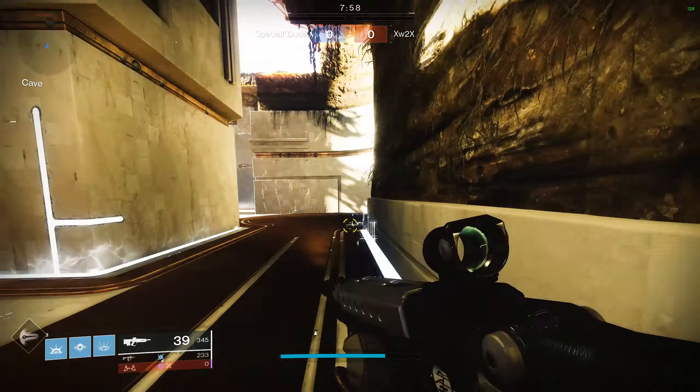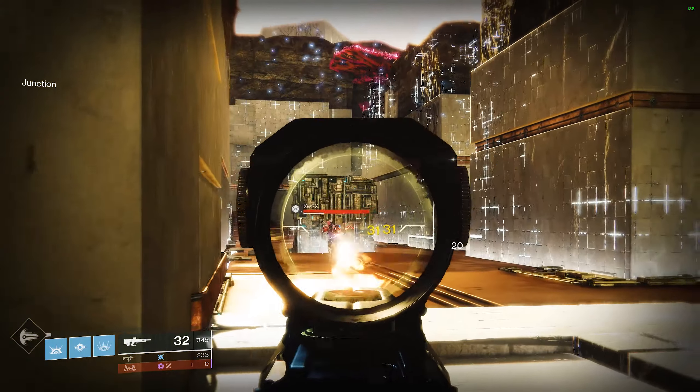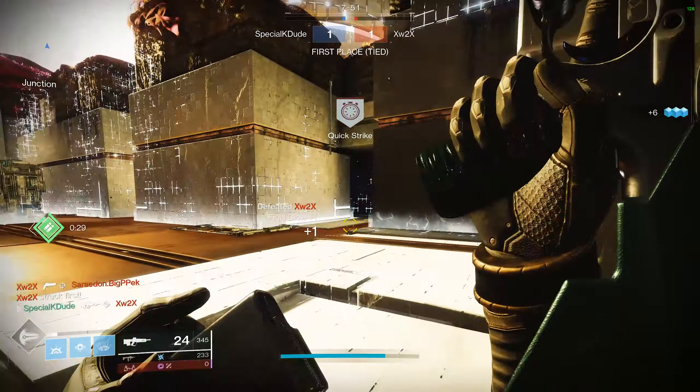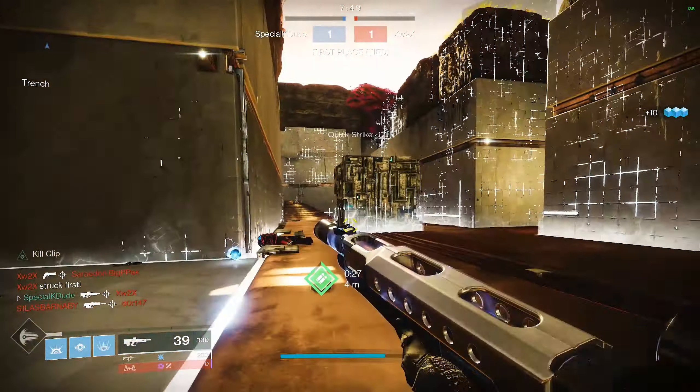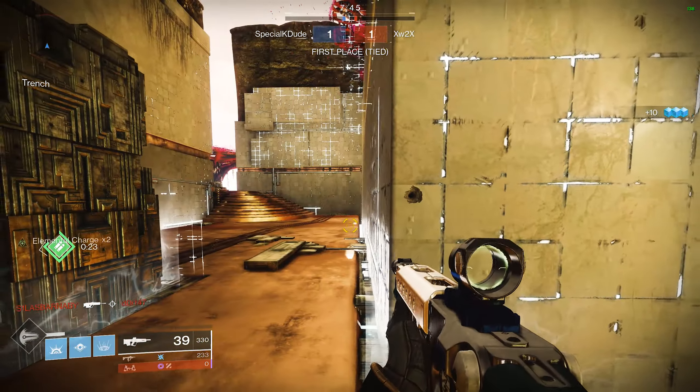Starting off the match I'm going to push on to the right side here. There's two people, one on the left one on the right. I'm going to engage the guy on the left side, get the kill with Bygones — it's going to reload. Now I've got Kill Clip so I'm just going to push forward. I think somebody will be down there and my hunch was correct.